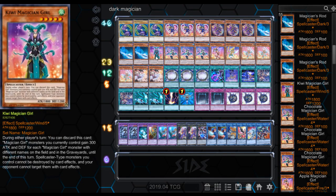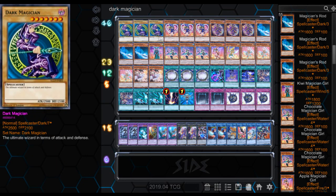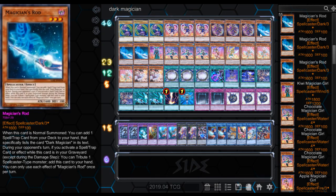You can tell which ones are the newer cards because they all have a paragraph of text, and these ones are old school cards. So here we go — the Magician's Rod. When this card is Normal Summoned, you can add one Spell or Trap card from your deck to your hand that specifically lists the Dark Magician in its text. During your opponent's turn, if you activate a Spell or Trap card effect while this card is in your graveyard, except during the damage step, you can tribute one Spellcaster-type monster to add this card to your hand. Each effect of Magician's Rod is once per turn. This lets you filter out your Spells and Traps for your Dark Magician deck, which are usually pretty important, so this is a really good card in the deck.